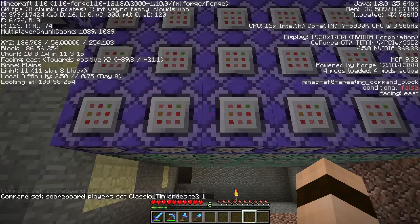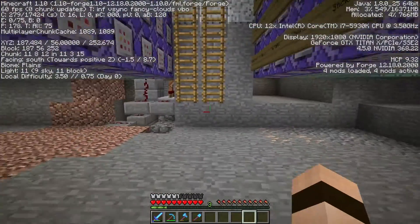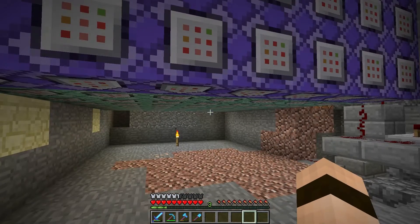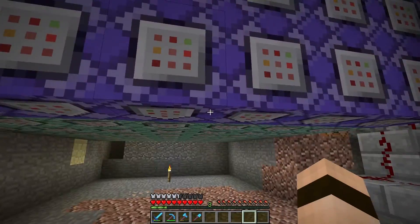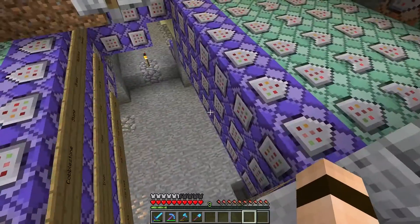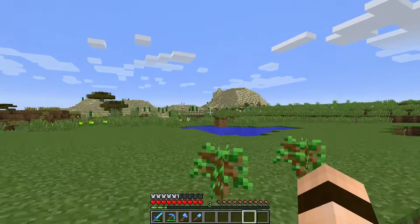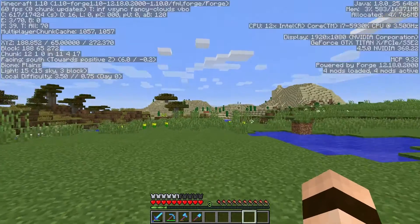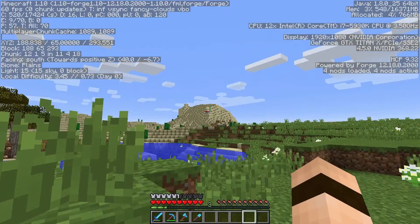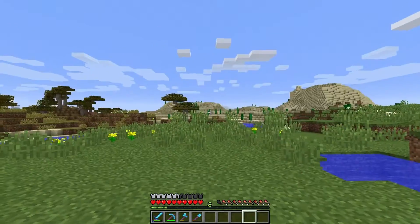So what's happening — a chunk update is just an update to a chunk. When the server updates a block, it sends a block update, which makes sense. And usually that's fine. The problem is each one of these blocks is getting a block update. Usually it doesn't send chunk updates unless it has to load an entire new chunk. If I start walking this way, see that the chunk updates jump up really quick just for a second when it loads a whole new set of chunks — and that's fine, that only happens once when you're moving.